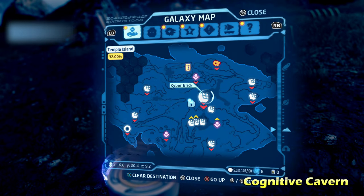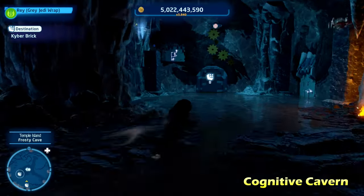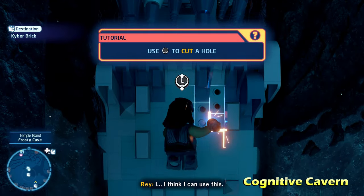Next we're going to do Cognitive Cavern, sort of in the middle of the map. We're going to head inside this cool looking cavern — this one's got a few steps to it. We're going to use the force to pull away some of these blocks.